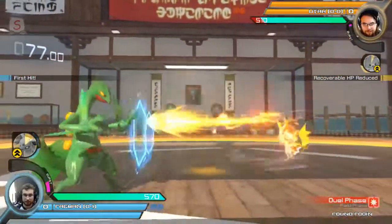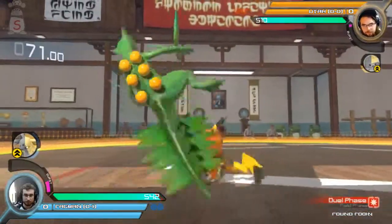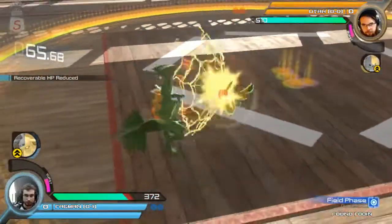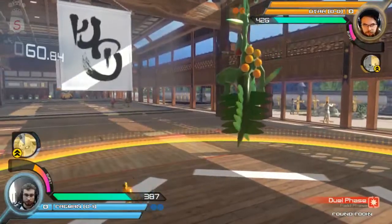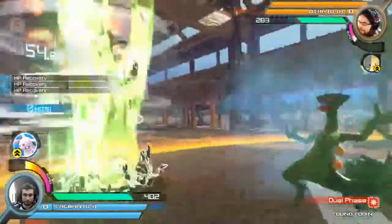Nice little flip coming out right away from Ragman. Tries to get the counter off on Utah — he just barely gets the anti-air against Ragman. Gets the wall splat. Nice little bit of damage there, 402 HP still for Ragman. He does get the flip once again, changing the field. Just doing the Tarzan swing with no follow-up after that. Does get the follow-up with the Leaf Blade into the Giga Drain.